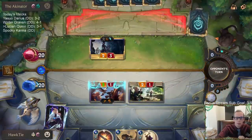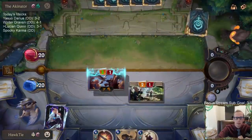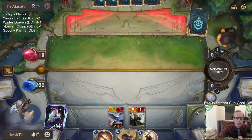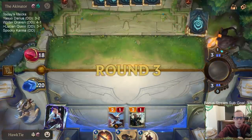All right, so they are playing Elise, so we'll use Rush to kill it. That's pretty good, right? One mana removal for their two-mana champion. Pretty good. Inspiring Mentor has been pretty strong. I could have missed some damage if they passed.